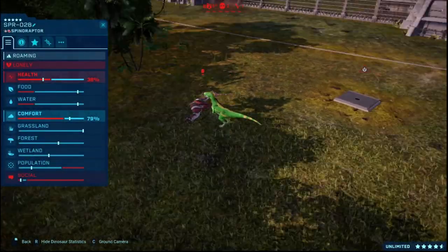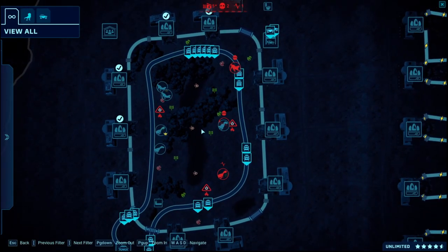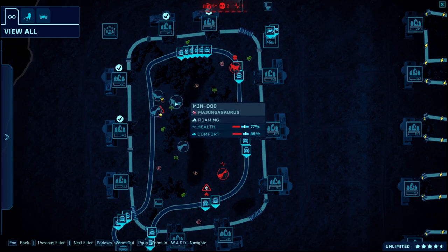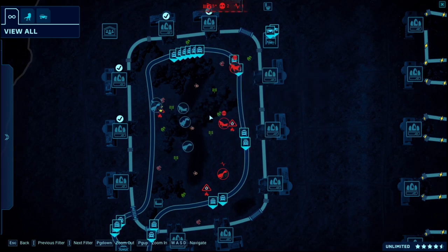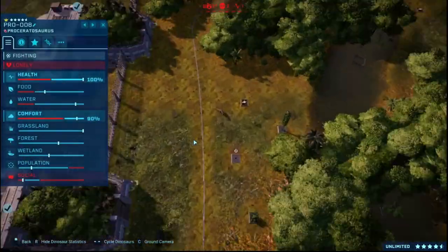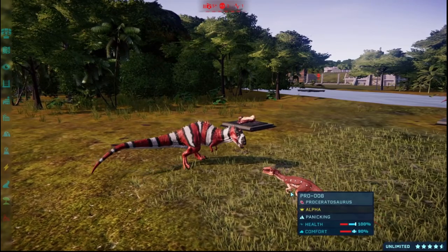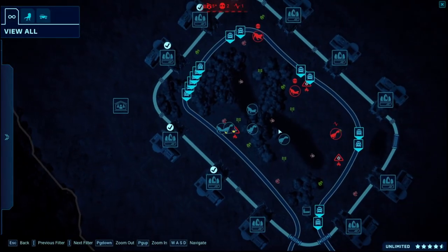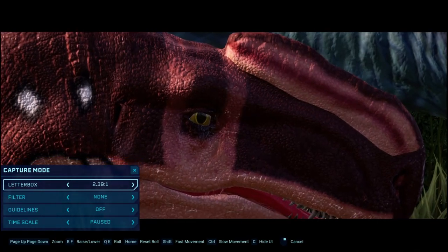It looks like the Majungasaurus are gonna win because there's like two of them. There's no Ceratosaurus because they came last. Well, you can't really fight each other. We're gonna see this guy kill the Cryo — we have a fight between Monolophosaurus and Cryolophosaurus!